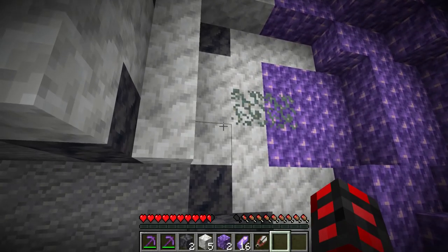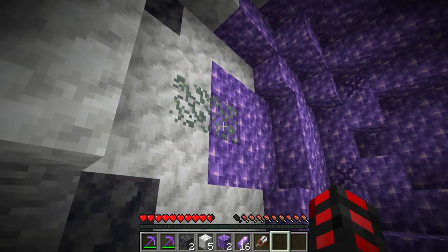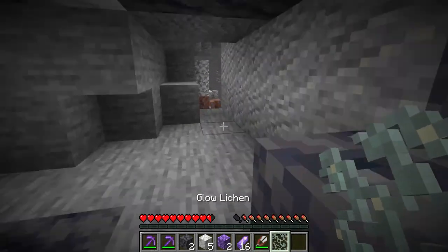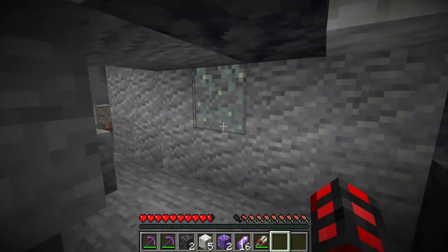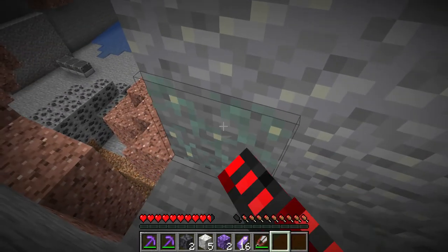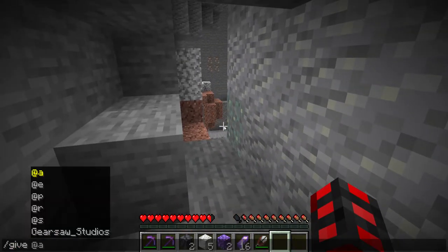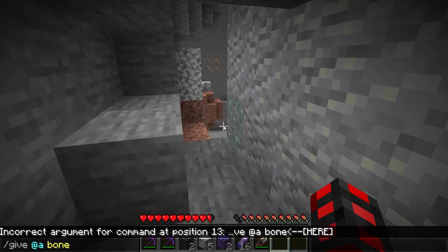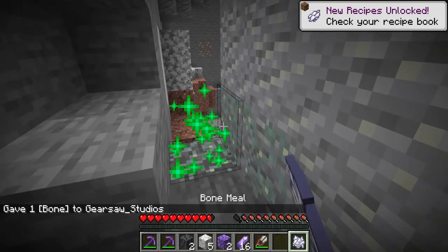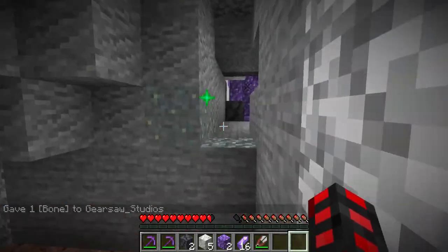Over here, we have a new block known as glow lichen. It just grows on walls and caves and must be sheared or else it won't drop itself. When lined with shears, it will drop itself, and it can be bone mealed and will grow similar to vines. However, you cannot climb them, as you can see here. And if you bone meal them and craft that into bone meal, it will grow another glow lichen, making it farmable for all of your glow lichen needs.